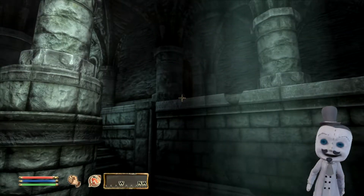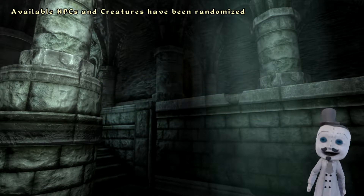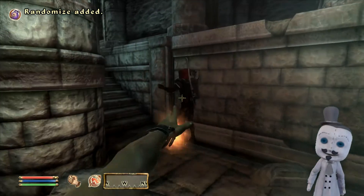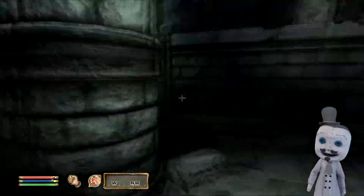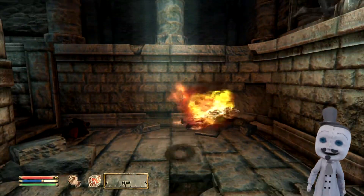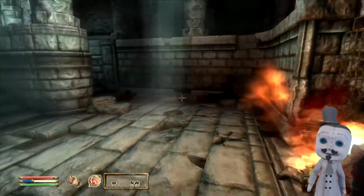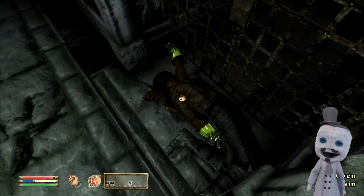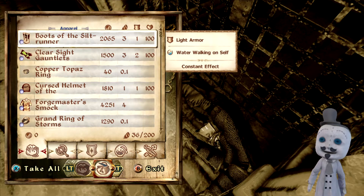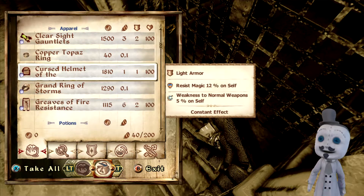Okay, so the Oblivion randomizer is ready to go. It seems to trigger when you first encounter enemies — that's pretty interesting. All NPC outfits have changed. You also get given a spell called Randomize — basically if you come across an enemy that counts as an unbeatable enemy, the spell will allow you to randomize that enemy again into something that you can hopefully actually defeat. That's pretty cool actually.